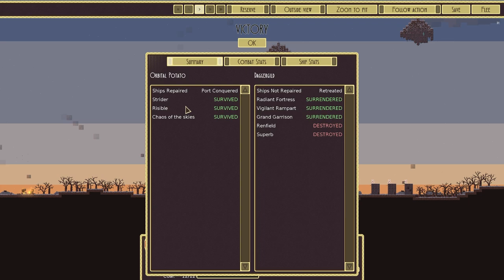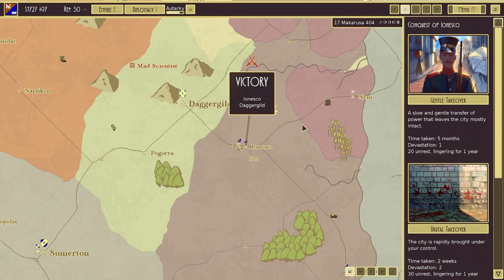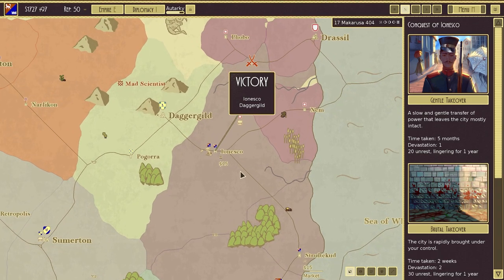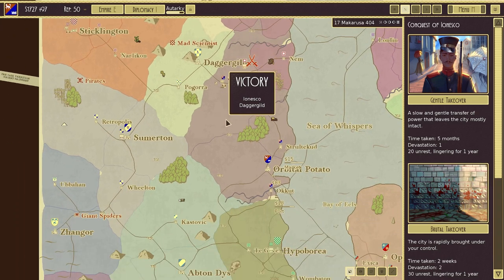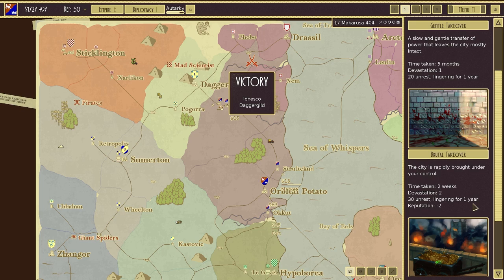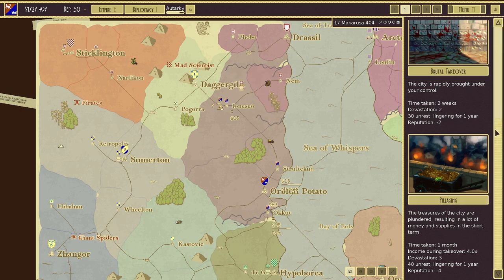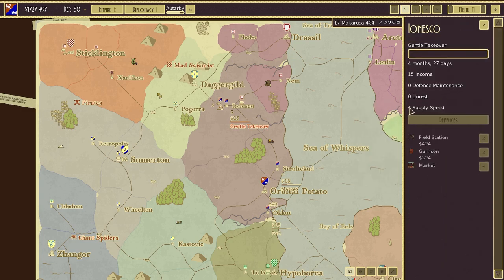One fight down. There are a couple of lessons learned. Our borders have just completely changed — how excellent is that! We could definitely look at maybe redesigning the Chaos of the Skies, but I don't think we could be too displeased with how that went. What do we want to do in terms of conquest? A slow and gentle transfer of power that leaves the city mostly intact — takes five months, one devastation, 20 unrest lingering for a year. Or a brutal takeover. Or pillaging. I think I want a gentle takeover. I don't want to cause any extra hassle; I want my reputation to remain quite high.